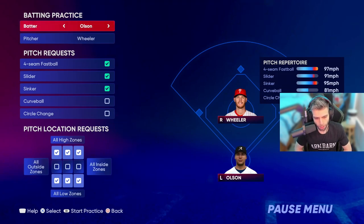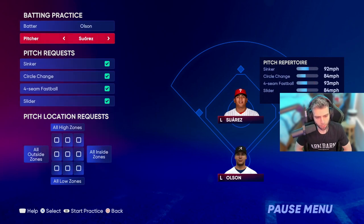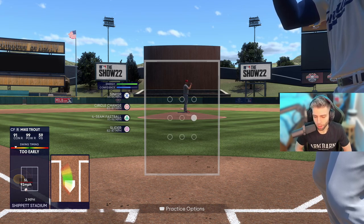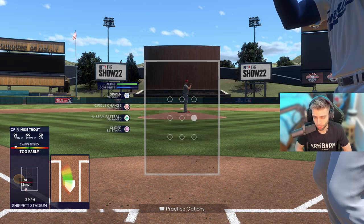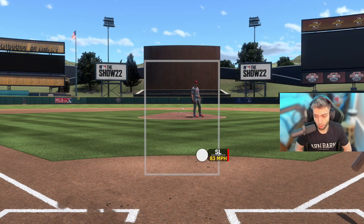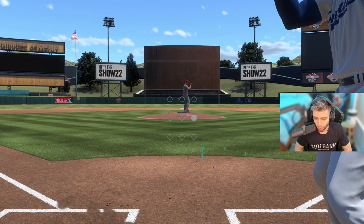Now let's look at Matt Olsen — actually, let's get Ranger Suarez up here. Lefty-lefty is another tough matchup, especially with a guy who has a hard sinker. If you're struggling, PCI anchor to about the middle of the zone — not middle-up, but middle-in, because it's hard to control the PCI into that middle part. It's easier to flick up and in or down and in. Lock the middle and get ready for that sinker.